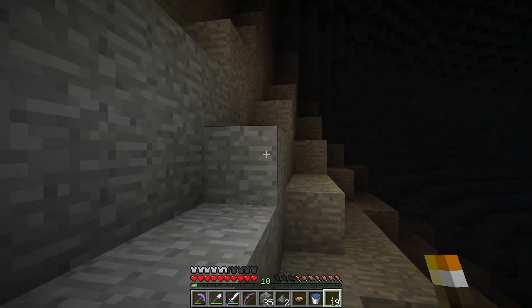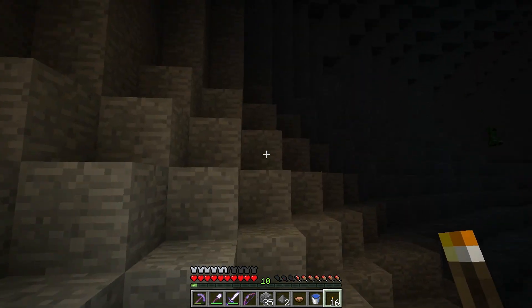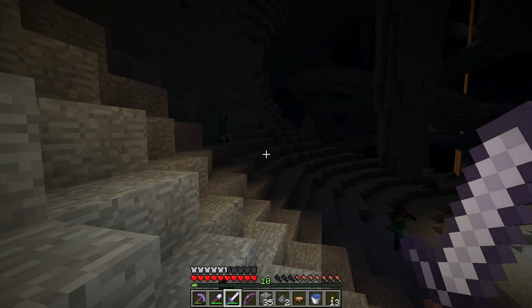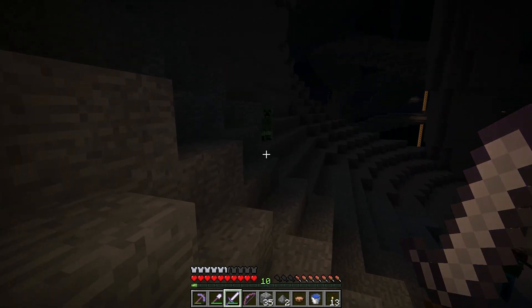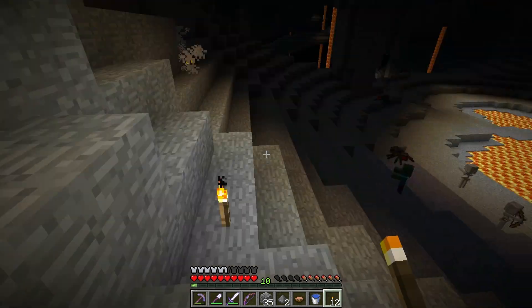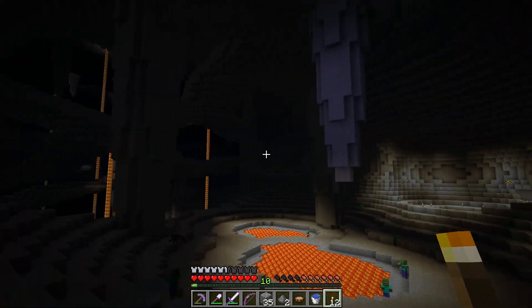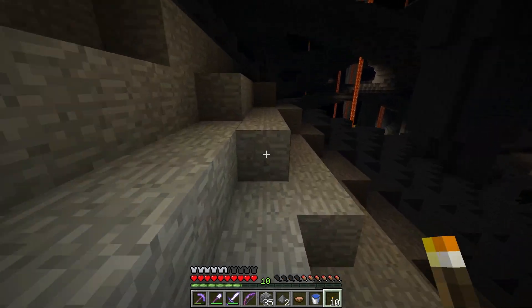Maybe the creeper blew up the spawn eggs if there were any in there. That's scary if he's gonna have hyper spawners all throughout this area. You can see that enderman over there with his glowy purple eyes - he's standing on something with glass there. Not seeing anything around here. This place looks crazy. Let's just light up the edges - lots of coal. This opens up into a really crazy area.